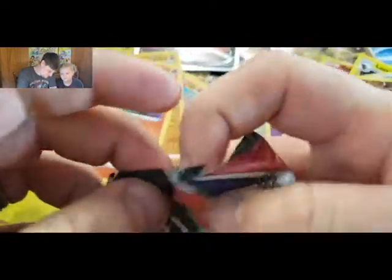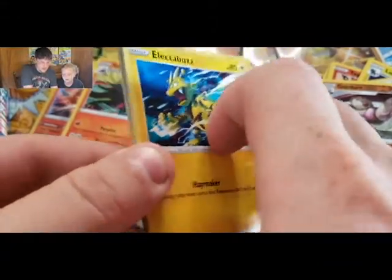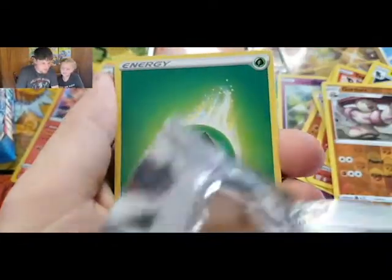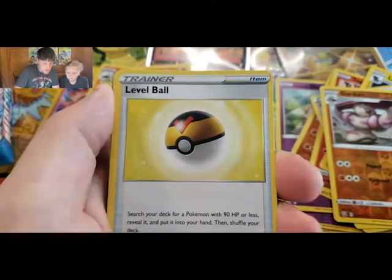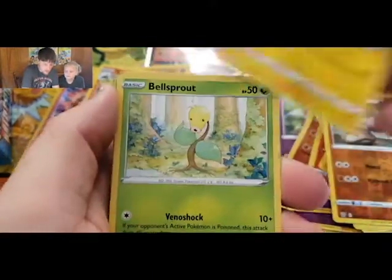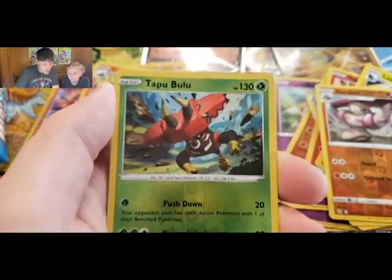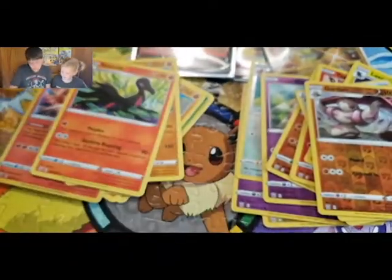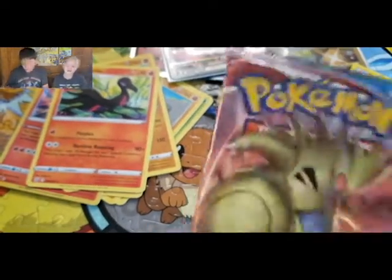Another Urshifu pack. Green and white, green and white — finally one for me! I could see the reflection in the pack. We got a Grass Energy, Bruxish, Buffalant, Level Ball, Electabuzz, Bellsprout, Bronzor, Murkrow, Horsea, Tapu Bulu, and a Coalossal VMAX!